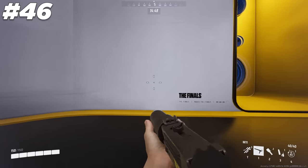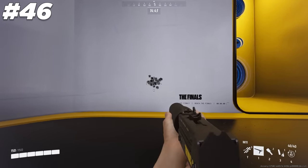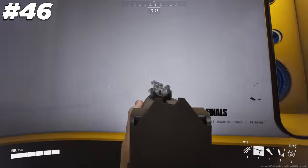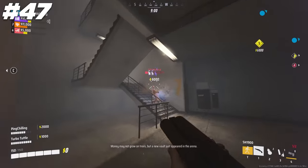Some weapons, especially ones like the Mach 10, have a really long chamber animation, meaning you'll want to reload at any point before running out of bullets to ensure you don't have to sit through that animation. The taser can be used a lot farther than you might think, especially with the buff — 12 meters is really far.